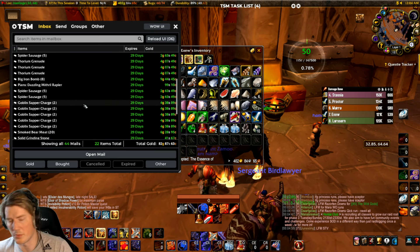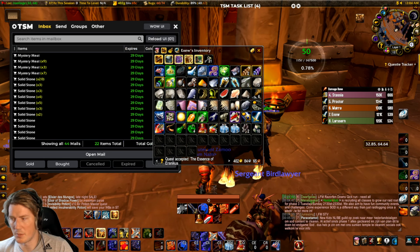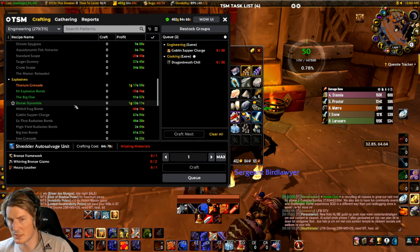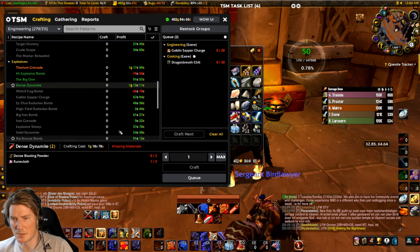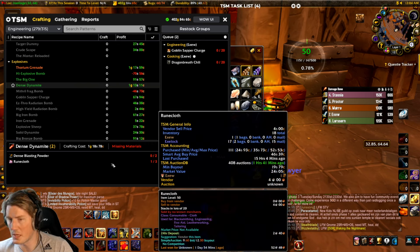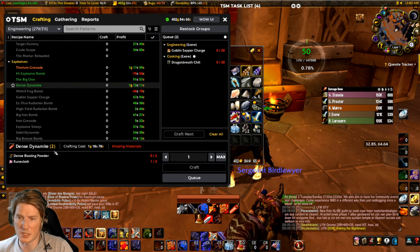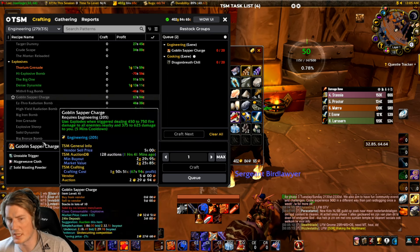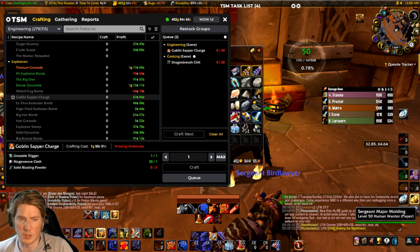Dense Dynamite I haven't sold any of, but it has a really high profit margin on my realm. I think it's a little too expensive right now — at the current price it's essentially as expensive as the Sapper Charge. It should be a bit cheaper. The price difference isn't large enough, because it's essentially just a cheaper, slightly worse Sapper Charge substitute.